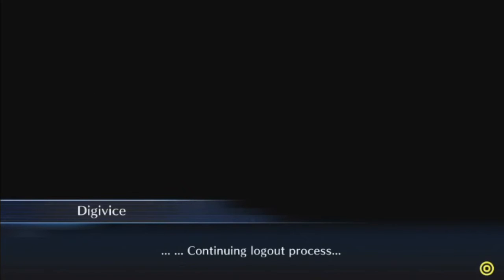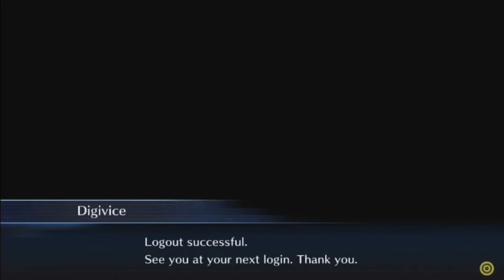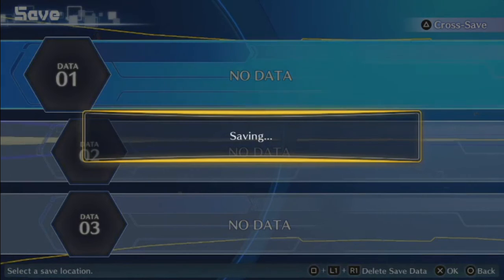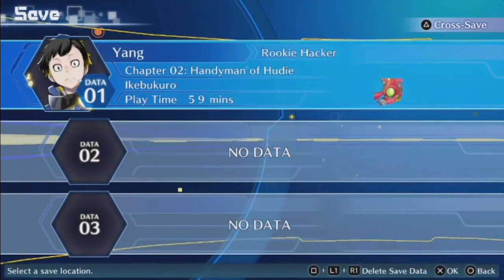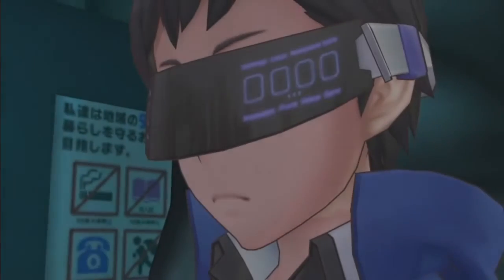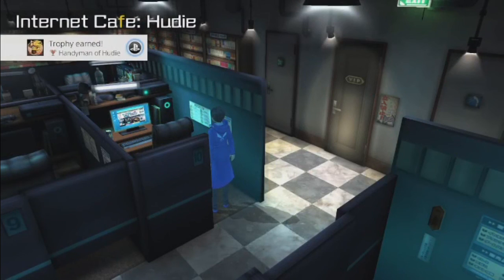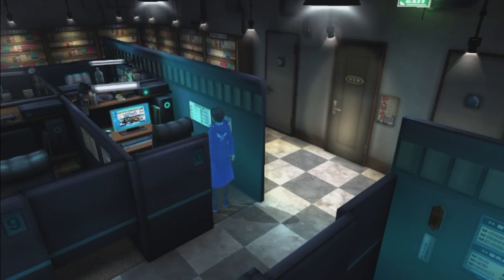Yang commencing logout process. Logout successful. See you at your next login. Eden is the human network connecting the world to the future, operated by Chemistry Real Enterprises. And yes, we are going to save. Now we are on to Chapter 2: The Handyman of Hudie. We're going to pull our Digivice out as we appear in the real world, and we're going to end the episode here. Thanks so much for watching. Next time we're going to explore the cafe and move on with the story. I am the Bellmeister — and as always, I have been obediently yours.